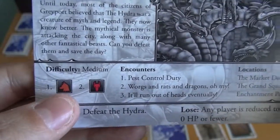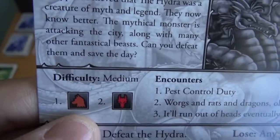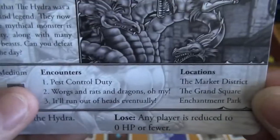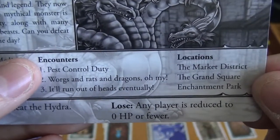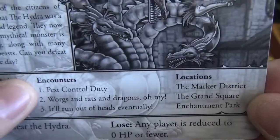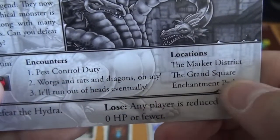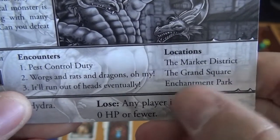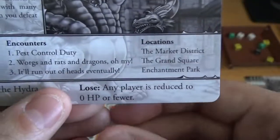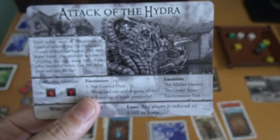I chose a medium encounter. This card tells you what kind of enemies you'll be facing — beasts to start, and then later on you're going to add dragons to your enemy deck. Each game has three different encounters. You'll see the name of the encounter, the location it takes place at, and the win/loss conditions. The first encounter is pest control duty at the Market District. Then wargs and rats and dragons at the Grand Square. Then it'll run out of heads at Enchantment Park. To win, you just have to defeat the Hydra — not everything, just the Hydra. You lose if any player gets reduced to zero hit points.